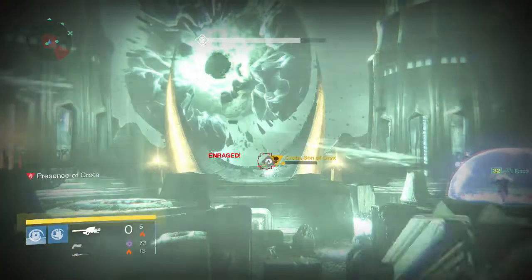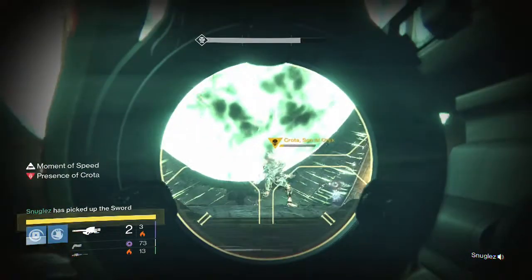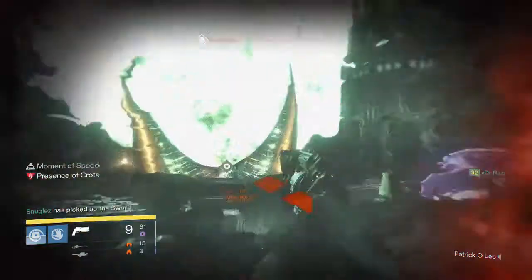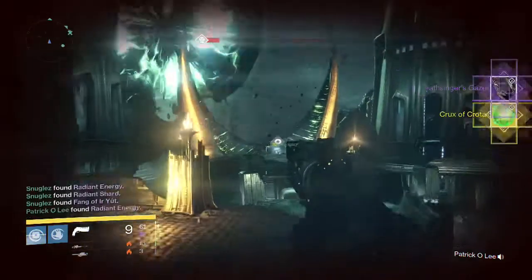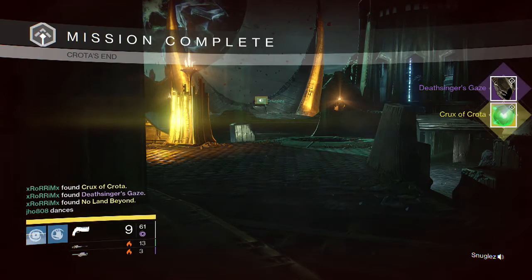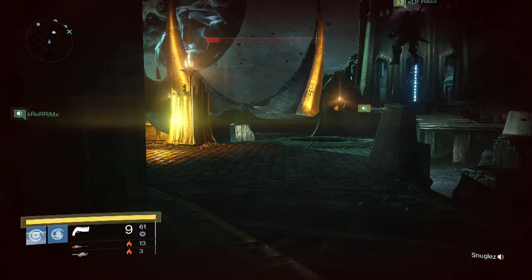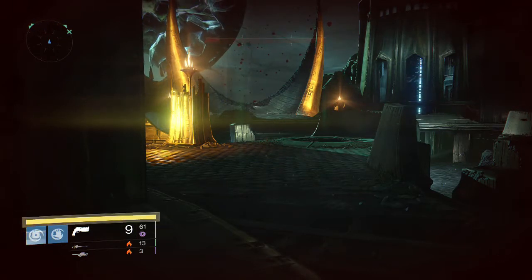And then lastly, for Hard Mode Crota on my Warlock, I got one of the best drops ever. There were actually two Crux of Crota drops in this part, and I was able to get one of them. So I got the Crux of Crota and Deadsinger's Gaze. As you can see, another person in my group got a Crux of Crota as well — double Crux drops on that last one. That was actually the first time I got the Crux, so that was pretty cool.